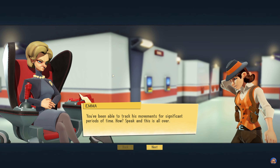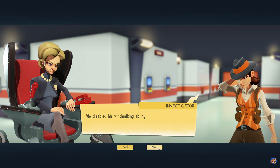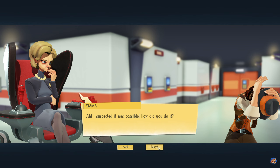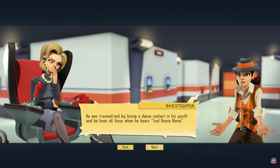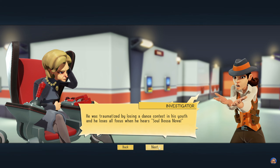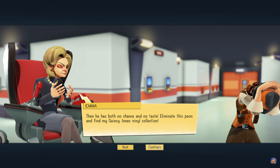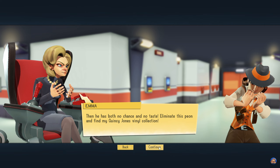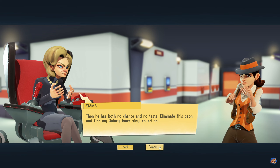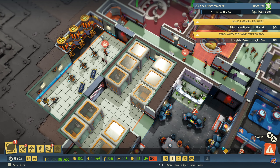'How? Speak. And this is all over.' 'We disabled his wind walking ability?' 'I suspected it was possible. How did you do it?' 'He was traumatized by losing a dance contest in his youth, and he loses all focus when he hears soul bossa nova.' 'Then he has both no chance and no taste. Eliminate this peon and find my Quincy Jones vinyl collection.' Seriously? Oh my god. No. Just no.